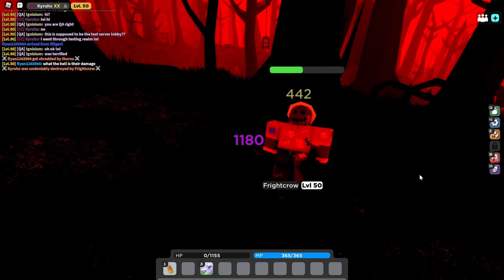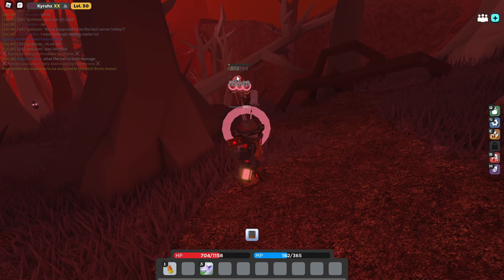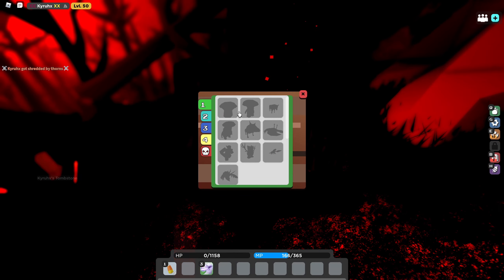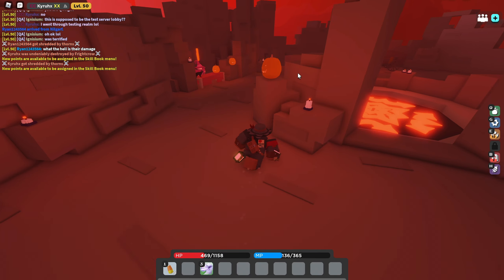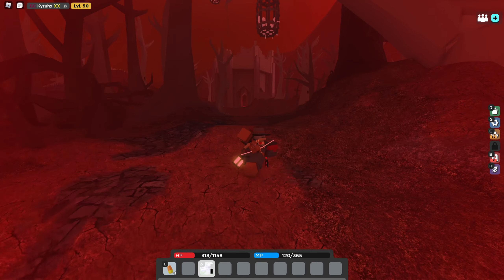I don't have any gear in this server. Apparently there's going to be a light thing there that you can equip. These guys have thorns damage — they're going to drop candy corn and green lollipops, and they drop scarecrow scythe, witch's broom, meat cleaver, and bone sword. Those are the drops from that mob.